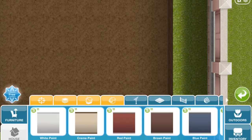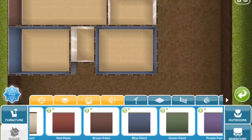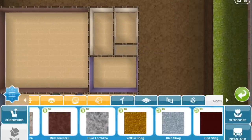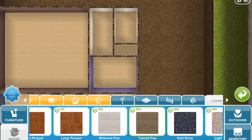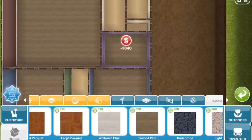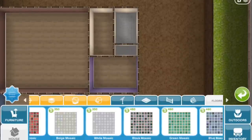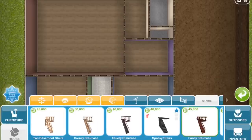Then the basement — I'm just going to go for basic paint on the walls. I'm going to go for tanned pine for the floors, but concrete for the laundry room and the utility room, and then mosaic tile again for the bathroom. And now placing the staircase.